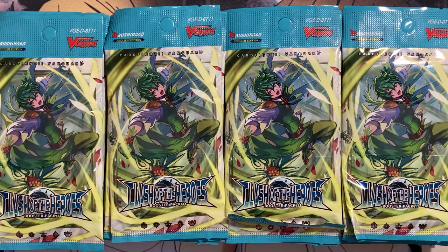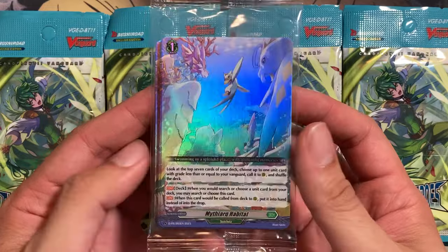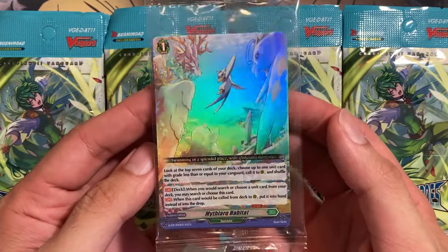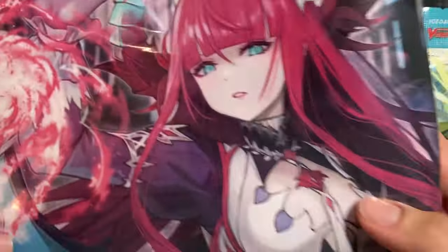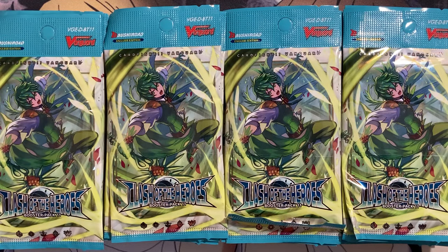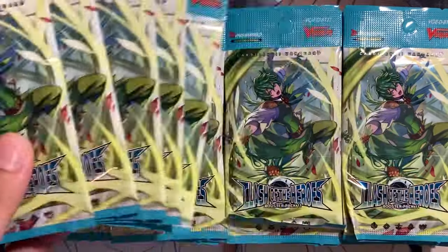With every sneak preview you also get the new promo card, which is the Mithyark Habitat — for the new Stoikea deck in the set, hopefully we can pull some of the cards for it. The playmat this time around is the Famed Blazing Demonic Lady, Oriens — another Dark States playmat for the new Grade 2 support in the set. But without further ado, let's jump right into the opening.